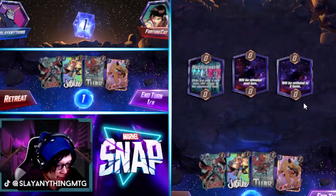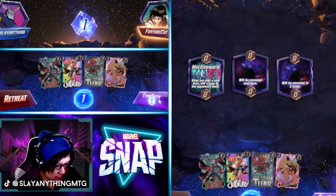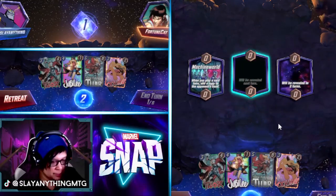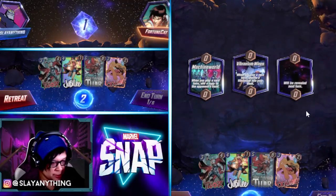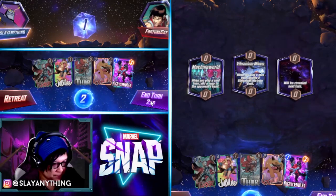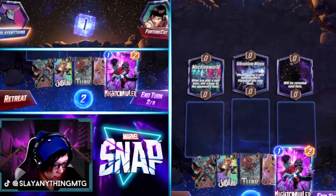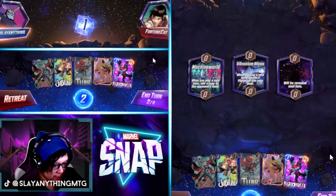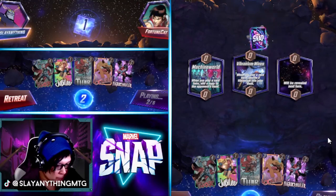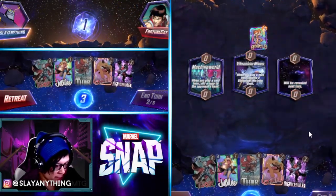Alright, let's try a little bit of Pop and Lock. On turn one we do have our Lockjaw here. I think we just hold off — we still have a lot of juicy stuff in hand so we don't need to play out the Nightcrawler.